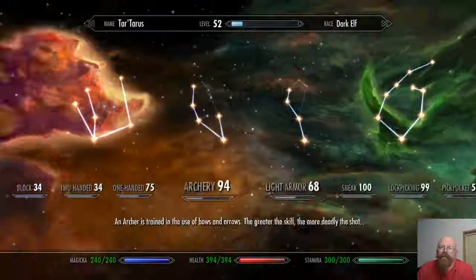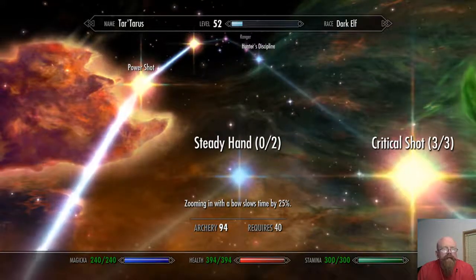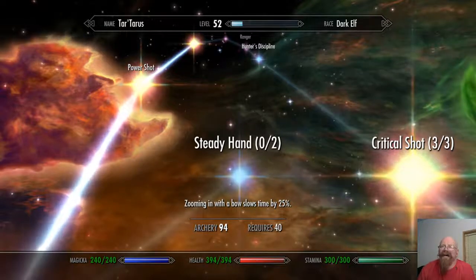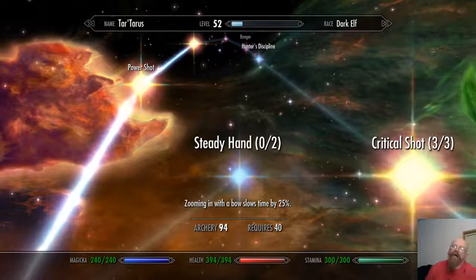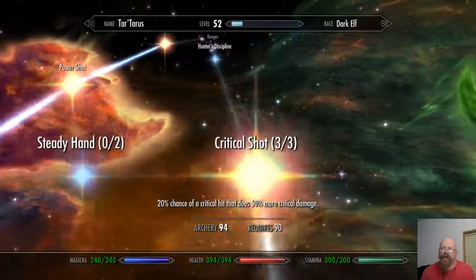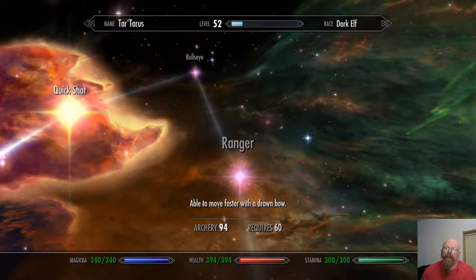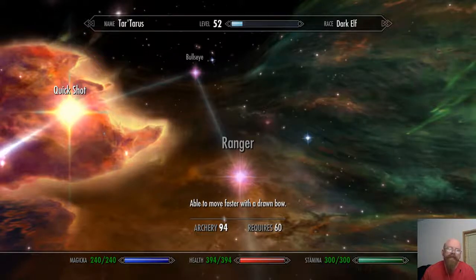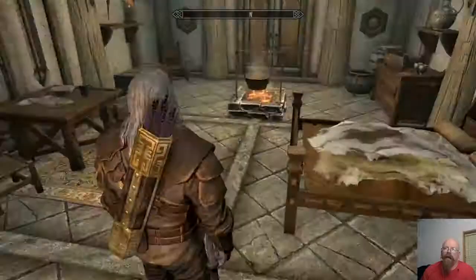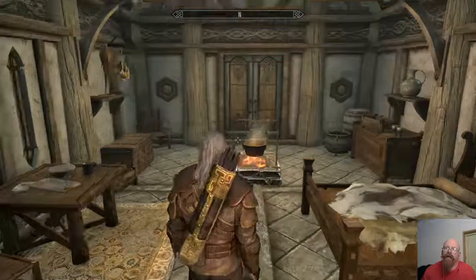Archery's at 94. I have all the good perks but I don't use Steady Hand — he's a Dunmer and when it slows time I find it difficult to tell when I have to draw all the way back, and I end up dropping arrows right in front of me. So I got Crit Shot. I don't use Hunter's Discipline; not really worried about it. And since I shoot from the shadows, I don't worry much about moving around with the bow drawn.